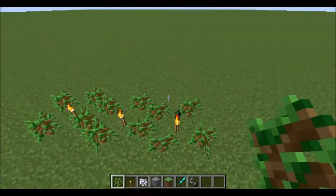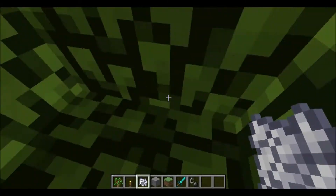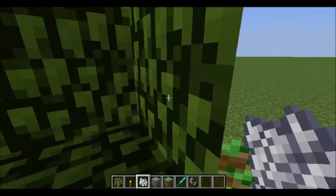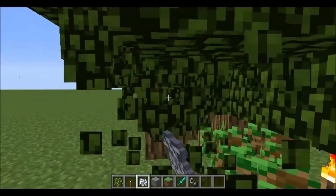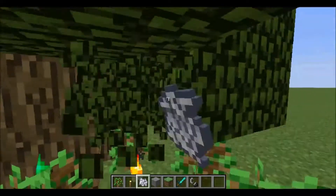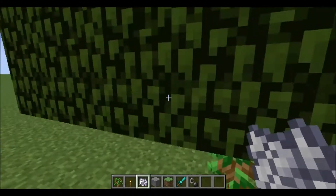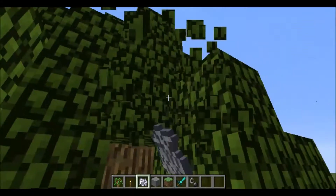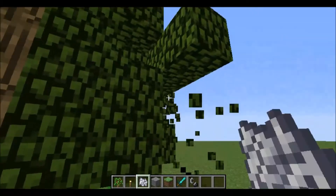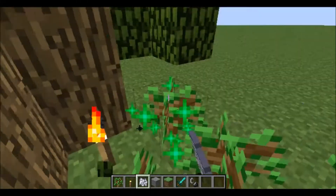This method uses the oak tree's ability to grow well when near other trees, which makes it pretty efficient and doesn't use up a lot of land. You can set up a pretty good farm for wood and leaves this way.